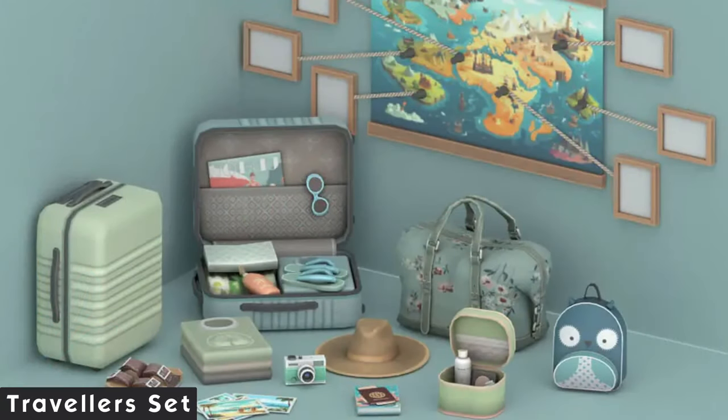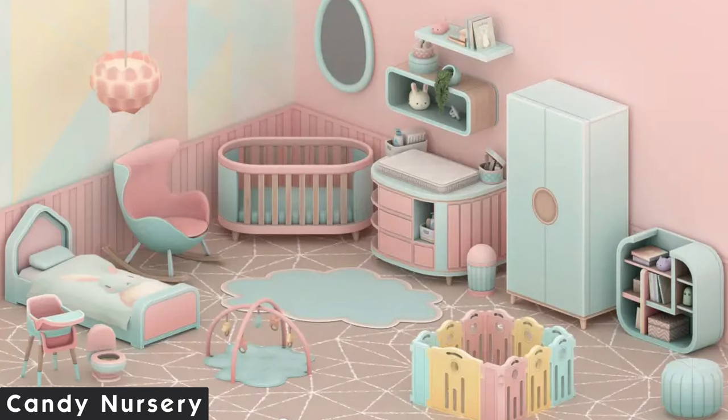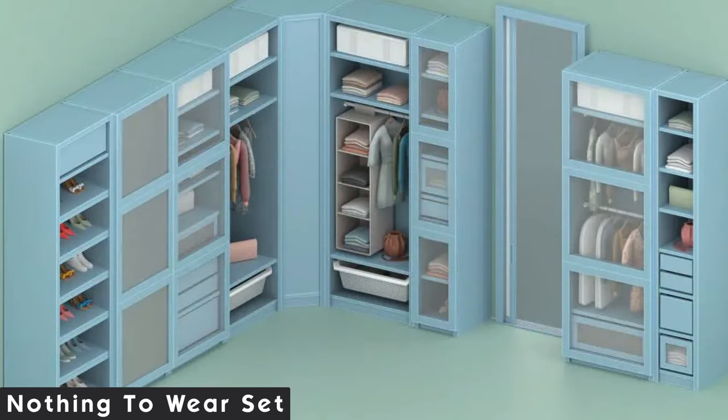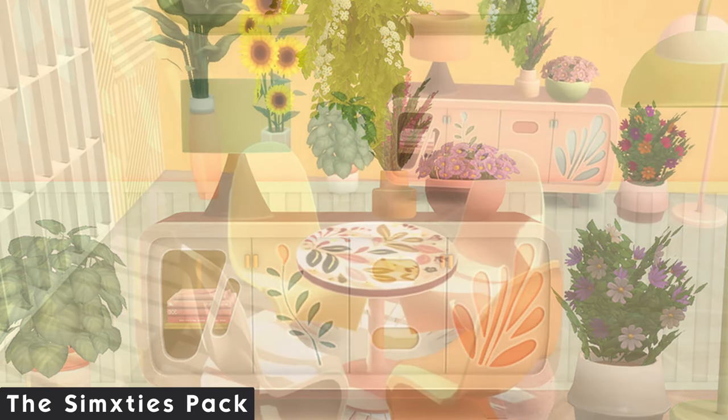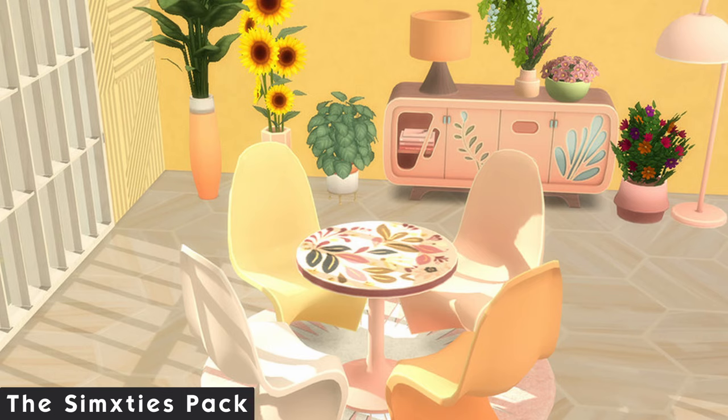The first set from Cibolette is the traveler set, so cute for decorating holiday homes or having your Sims reminisce. The map with picture frames is great if you love in-game screenshots with poses. The candy nursery had me absolutely obsessed when I first saw the artwork on Twitter — adorable pastel colors I'd totally have in real life. The nothing to wear set is great for walk-in wardrobes and even comes with a corner piece, making my builder heart happy. The Simxies pack is an absolute dream — it's so fun to challenge yourself to build in different vintage styles, and this type of furniture is totally making a comeback.